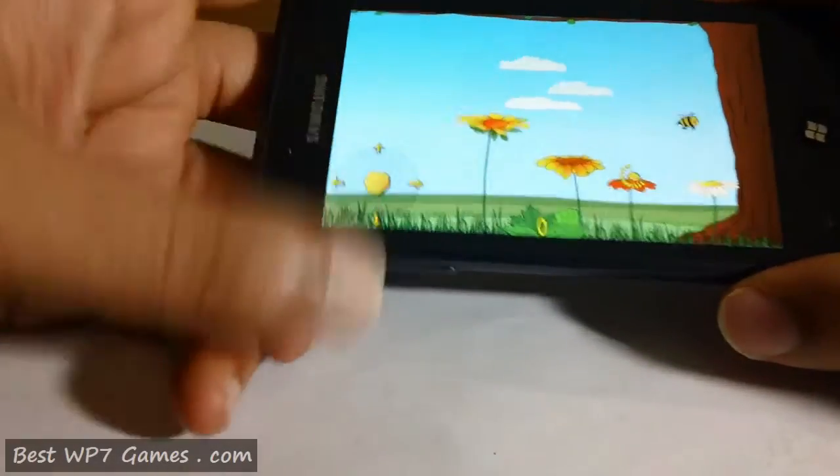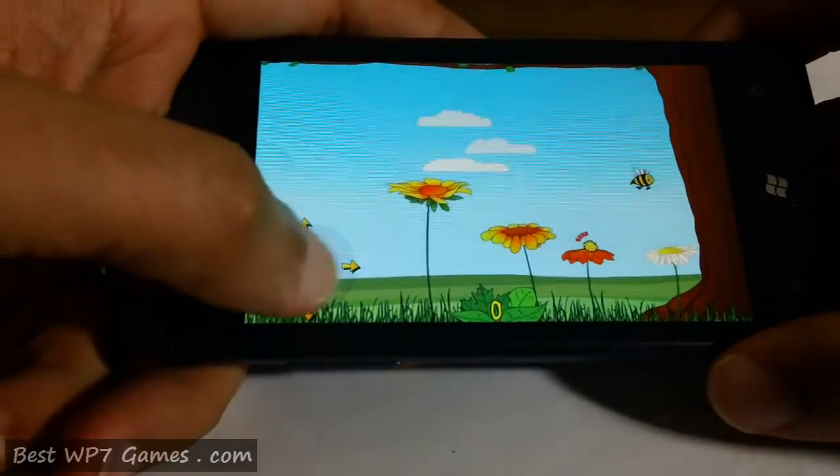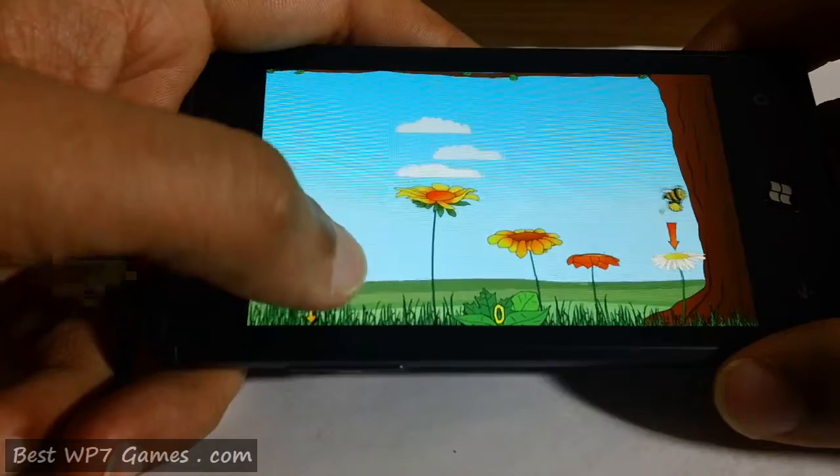You've got your controls over here. Unfortunately it doesn't support accelerometer, so you've got to use those controls over here, and go on top of the pull and carry it across.